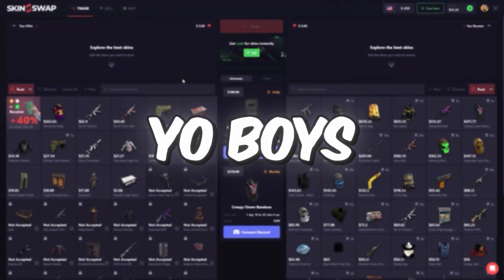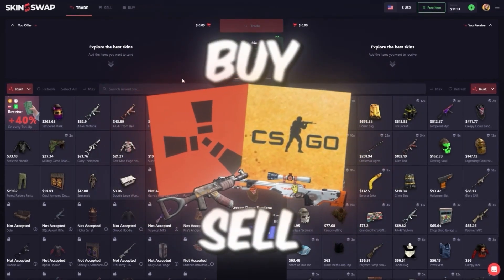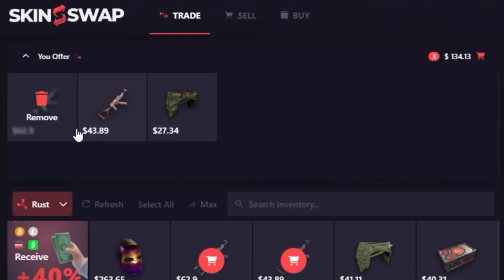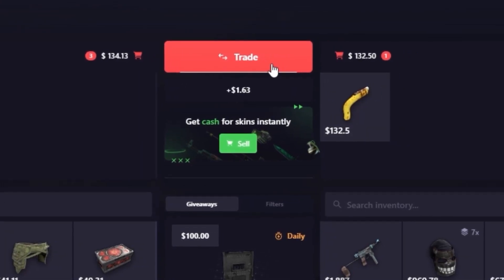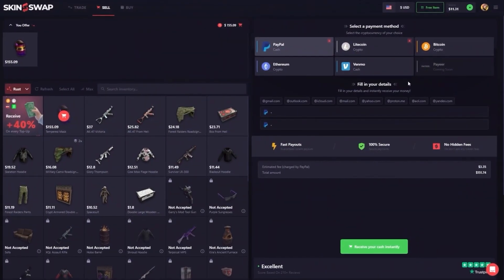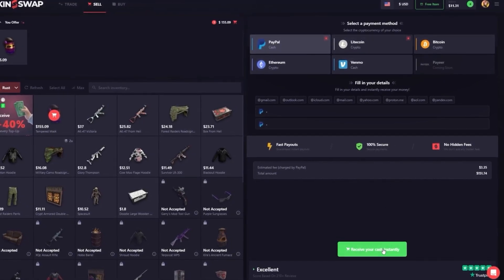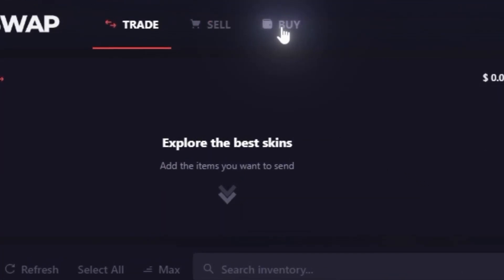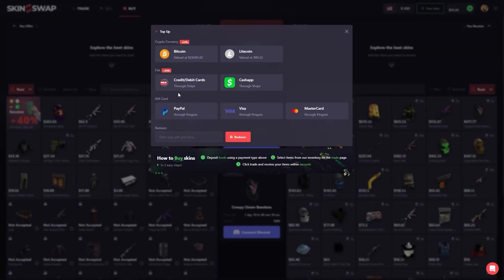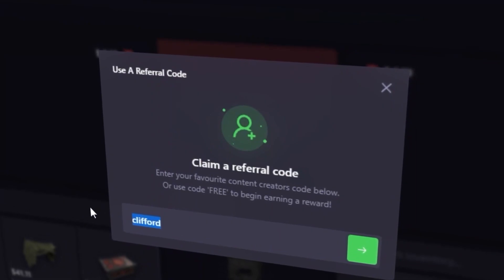Just a quick word from our skin sponsor Skin Swap. On this site you can trade, sell, or buy Rust and CS:GO skins. For example, I could trade these few skins over here for this Banana Yoker by clicking trade and getting the trade sent straight to my account. I can also sell my skins for an instant cash out using any of these payment methods — fill in my details, click receive your cash instantly. And if I want to buy skins off the site, just go up to buy — there's multiple deposit options. For even more of a sell bonus, go to free item, type in the code clifford and click the little green arrow.